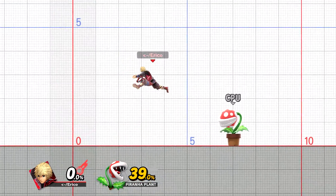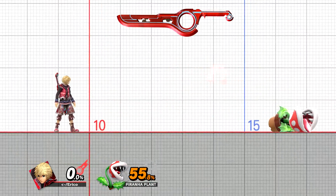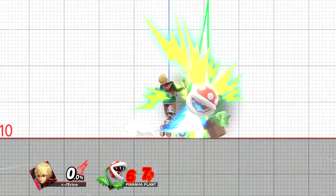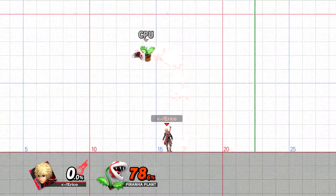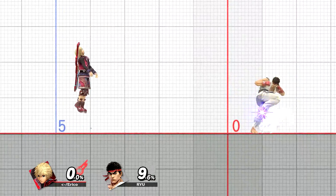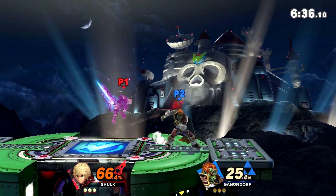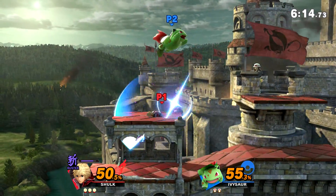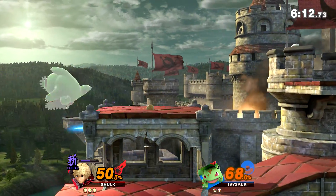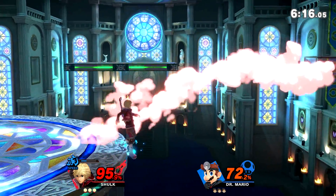If you don't know what disjoint is, it simply means that if the opponent attacks Shulk's sword, the Monado, while you are using it in an attack yourself, it would not be damaged because of it, unlike if you were attacking them with a leg or something. So if you play it right, this allows you to attack the opponent while they themselves can't do anything to you. It also opens up tons of doors for Shulk off the stage, punishing opponents' attempts at getting back to the ledge.